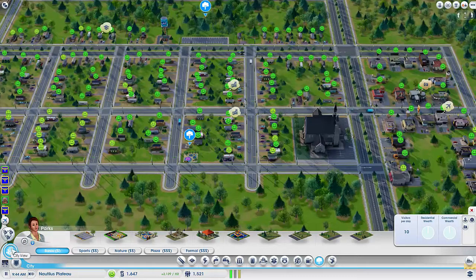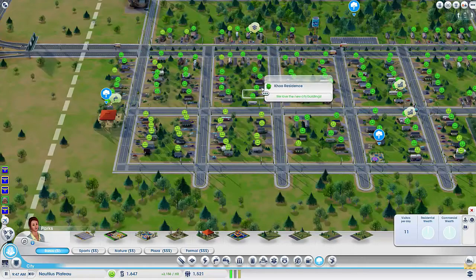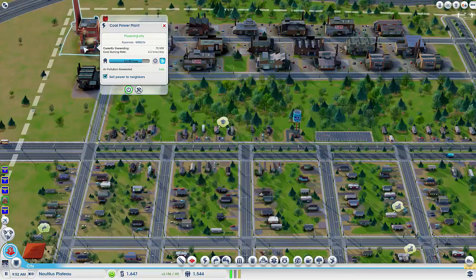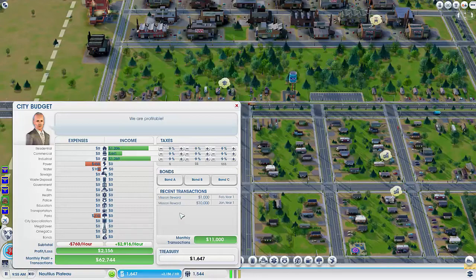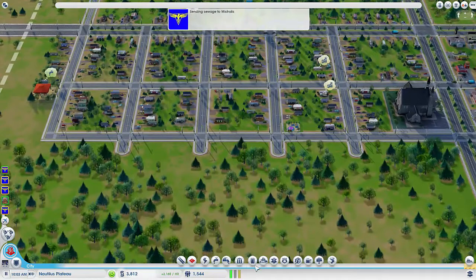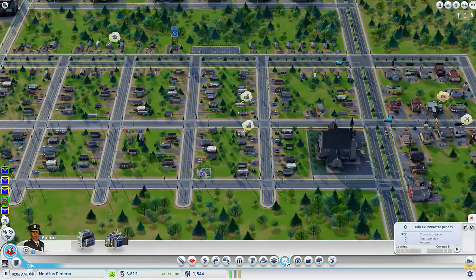Yeah, well, I still have no money, so it doesn't matter. Did you spend that whole 500k I sent you? I never got any money. You didn't? Hmm. That's not what I see on my end — I have 1,647 simoleons right now, and the city budget says we are profitable. You'd have to do something pretty silly to be losing money this early.